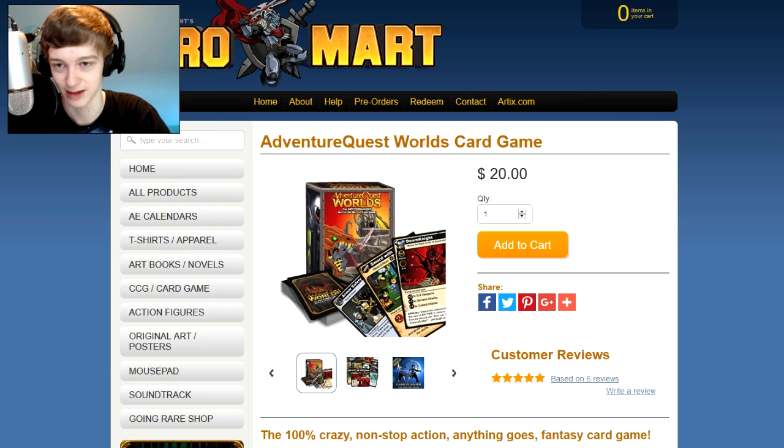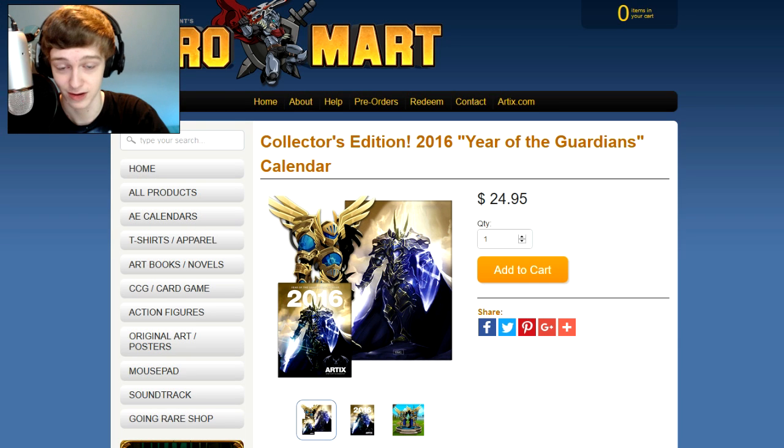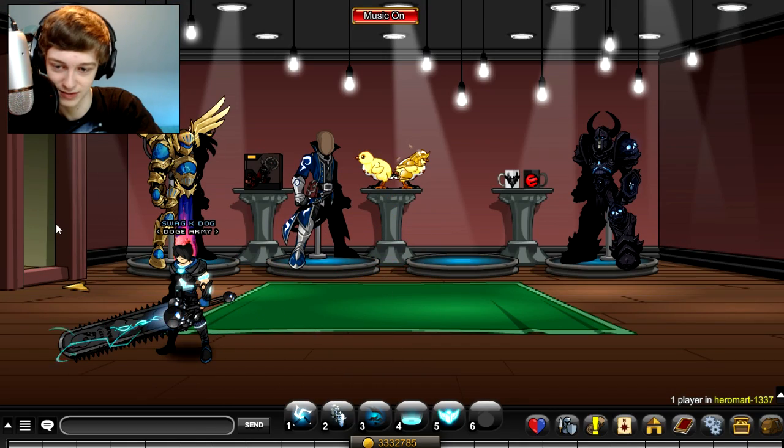A lot of people ask me where you get Card Clasher — you can buy it on the Hero Mart store. You don't have to go to Toys R Us. They advertise it as being at Toys R Us, and you can buy this year's calendar. You can still buy the 2014 or 2015 calendar. There's a bunch of different things you can click on in here — you can come in and check that out yourself.